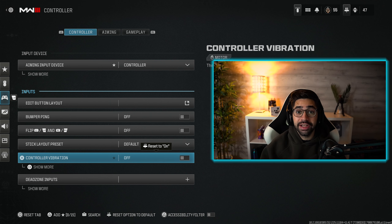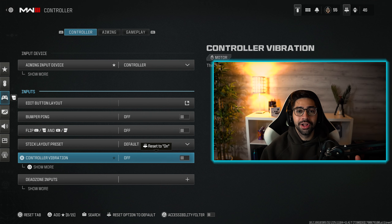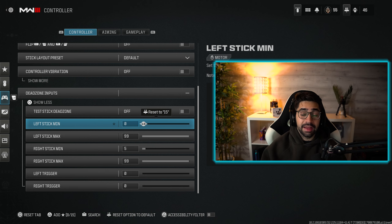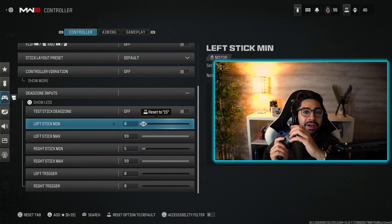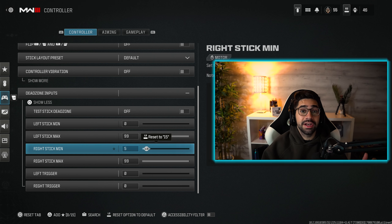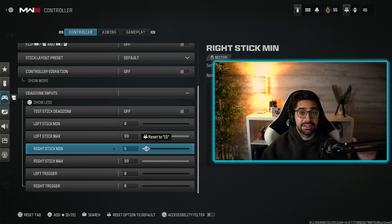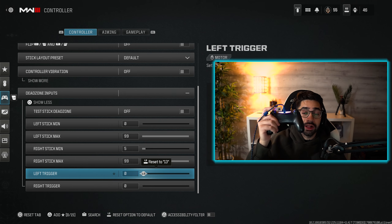Turning off controller vibration will improve your aim so much. When you're getting shot at and your controller is shaking, or when you're shooting and it's shaking, it messes up your aim. Turn it off — it'll take a week or two to get used to, but you'll thank me later. For dead zone settings, the left thumbstick minimum set to zero so you instantly move without extra pressure. Left stick max on 99. For the right stick minimum, this depends on your controller — if you have stick drift, increase this until the drift stops. Right stick max also on 99.